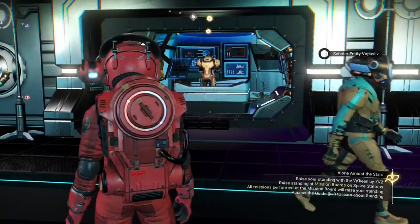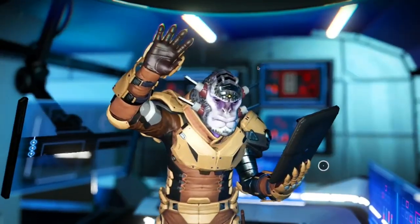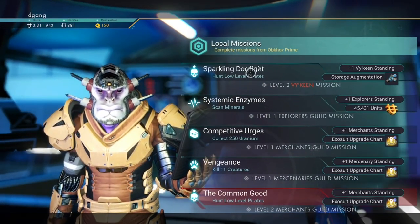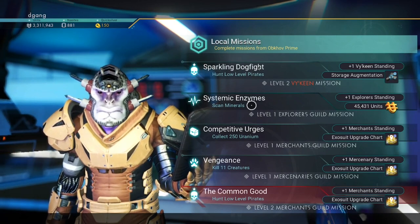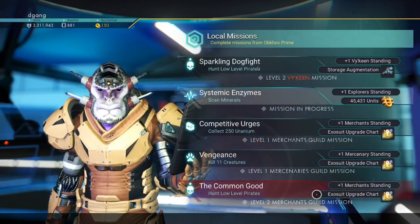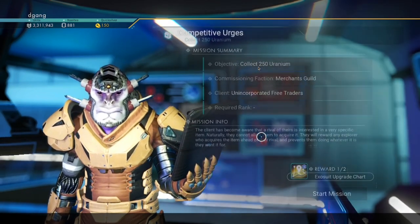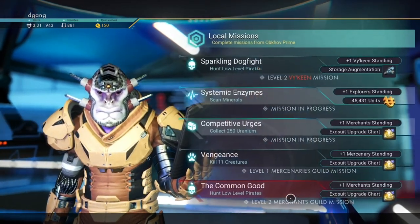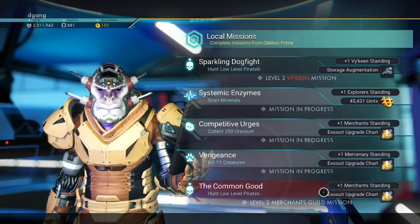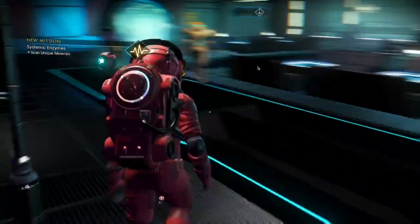Here's the mission board. We speak to them. I'm not really interested in hunting the pirates. Scanning minerals — that's easy, so we'll start that. Collecting uranium, we could do that. Kill 11 creatures, we could do that. Okay, now we got those missions.